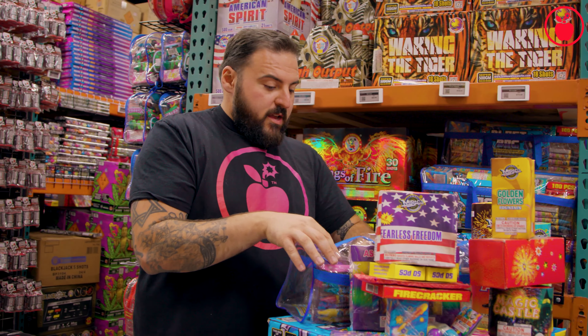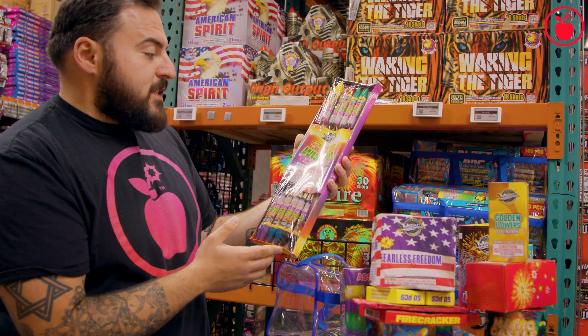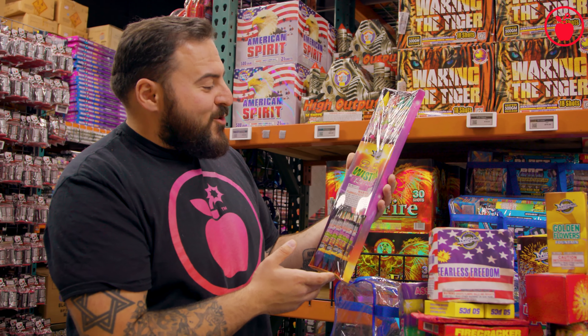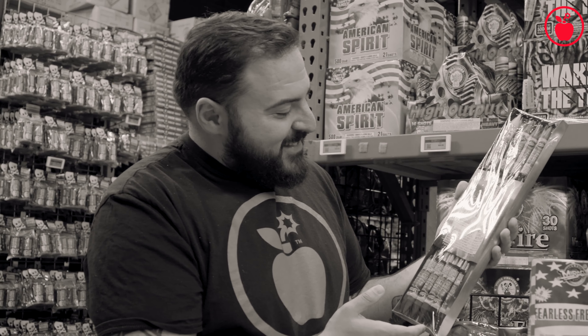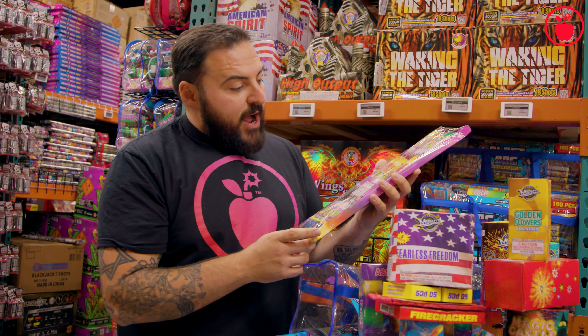Jenga — that's Jenga. And right here we've got a pack of two-ounce wisdom rockets, spelled with a T — wisdom rockets. That's awesome. Right here we've got 12 assorted rockets.